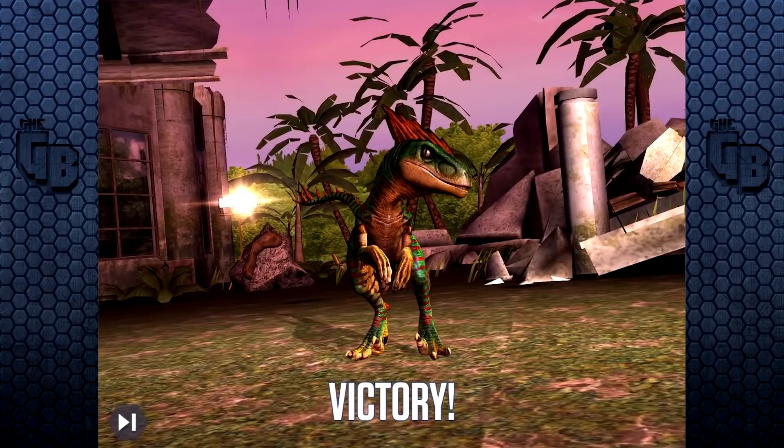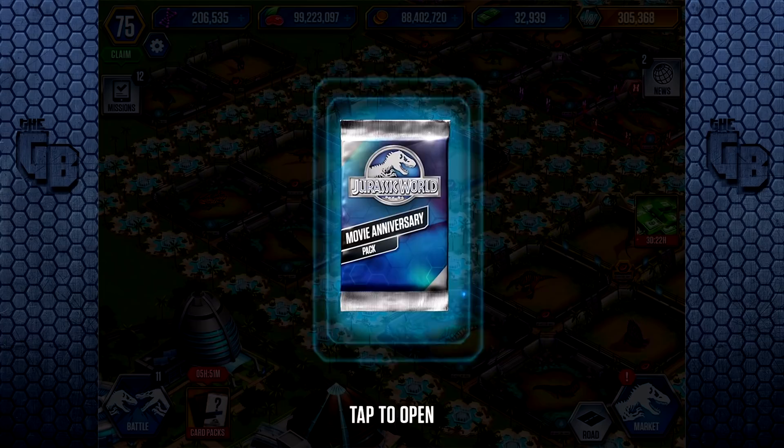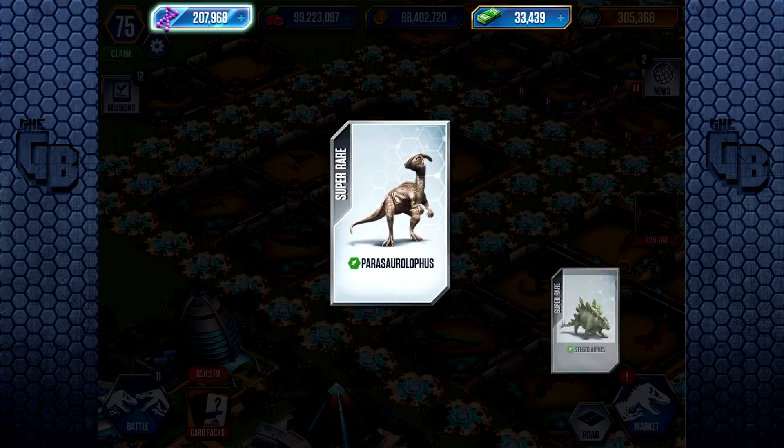Movie anniversary! What are we going to get? I'm assuming you can get an Indominus Rex in this pack - that's the big seller. Probably less than 1% to get that Indominus Rex. Movie anniversary pack - here we go. 500 bucks! A Stegosaurus and a Parasaurolophus - as well as... oh my god, yes! Can I have more events like that? Look at all the VIP points. Beautiful.